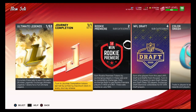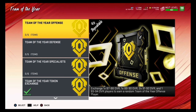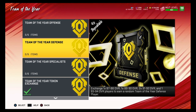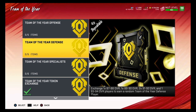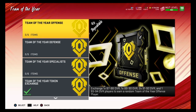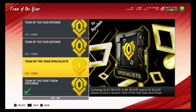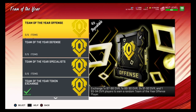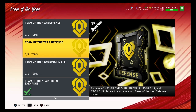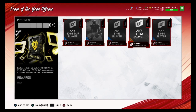Now let's talk about Team of the Year Offense. Between the three sets, the Specialist is probably the safest — worst case you lose around 5,000 coins. With Team of the Year Offense or Defense, worst case you lose around 5 to 10,000 coins but you can make a lot more coins. It changes every time I check the auction house, so go check which side is more profitable. Right now Team of the Year Offense is more profitable.